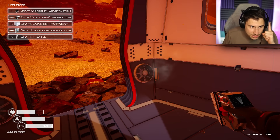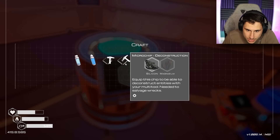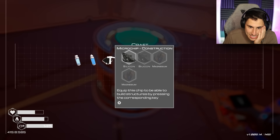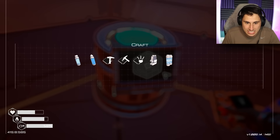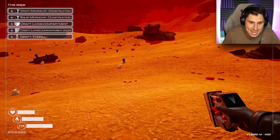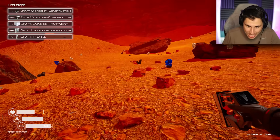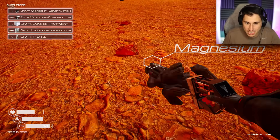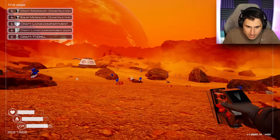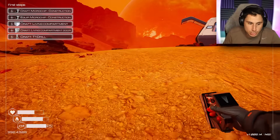My next step is to craft a microchip. I don't know what that is. Here it is — microchip construction. I need silicone and magnesium. I definitely have silicone. I need magnesium. Now I should be able to explore a little bit farther. Now I know what it looks like — there's magnesium right here and I think I saw one over here. Let's go back to the ship. Now I can explore a lot farther because my oxygen lasts longer.